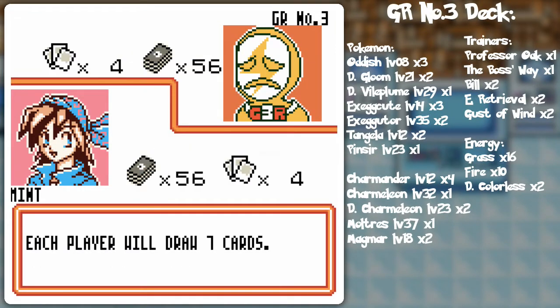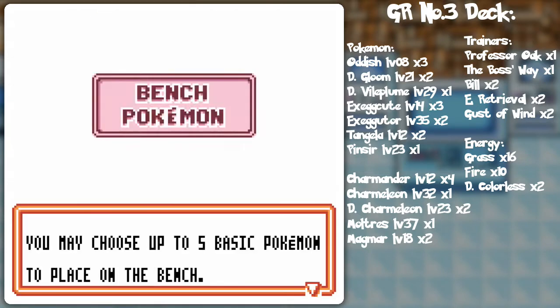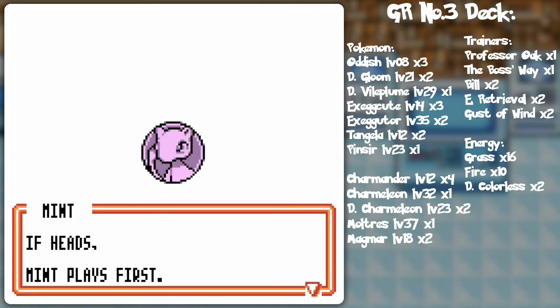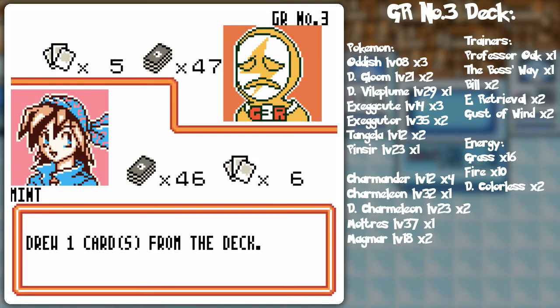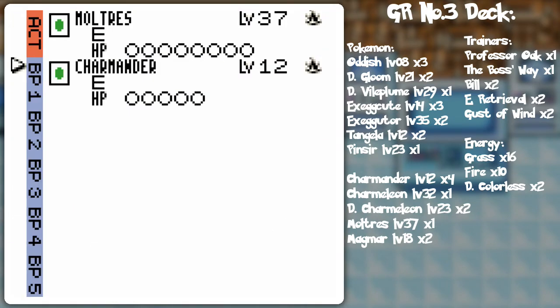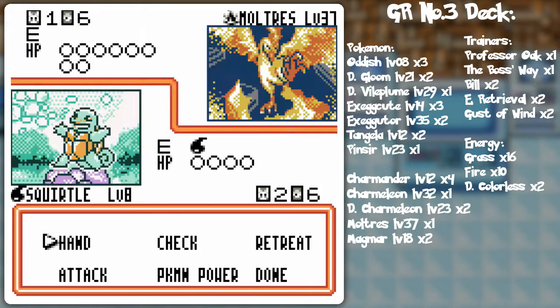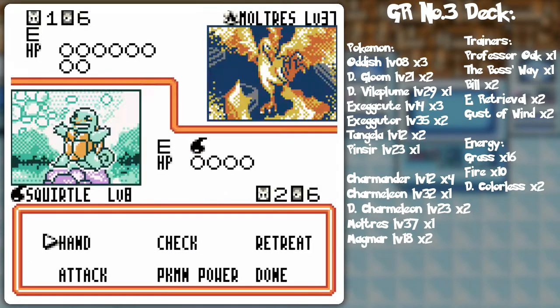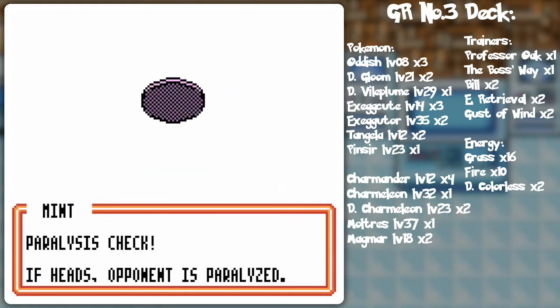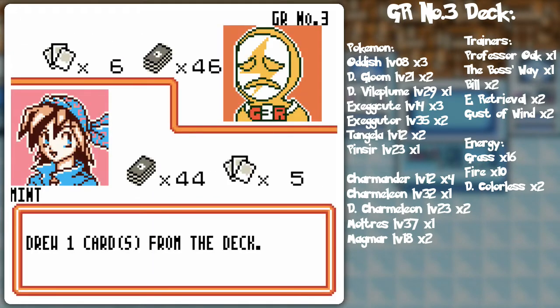So we got GR number three's original deck here. Squirtle. Six prize cards, we flip, we go first. And Articuno — that's right, it's the fire deck. This might be too easy. Dry up can help stop my water attacks in a way, but not if I'm causing paralysis — and there's Professor Oak already. I can't breed it on the first turn anyway so I'm just going to Bubble. He can't attack me with the Moltres so we are good to go.